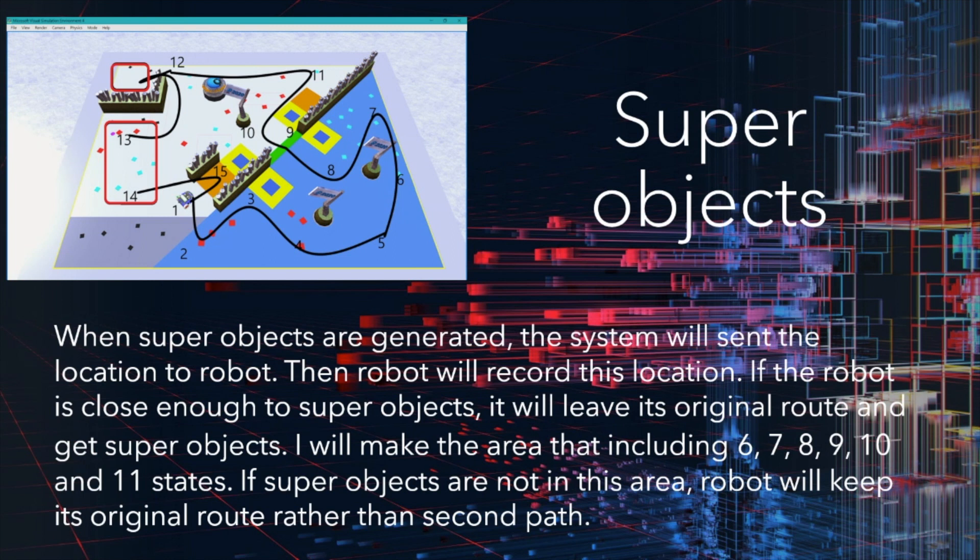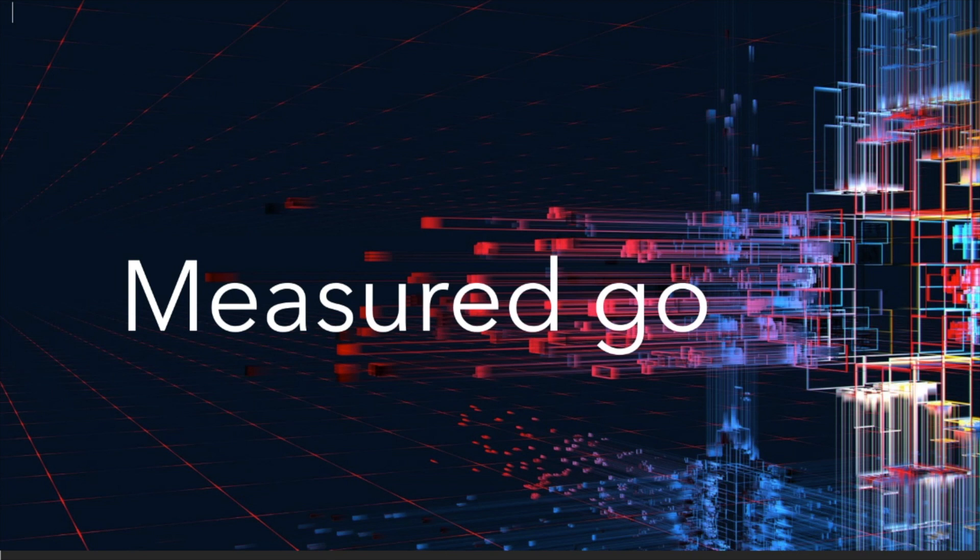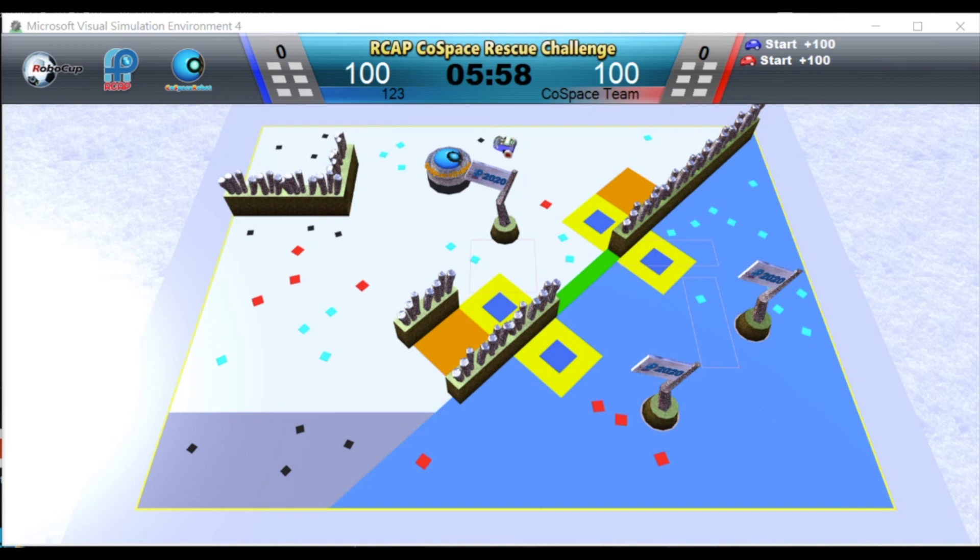When super objects appear, the system will send the location to the robot. The robot will record its location. If a robot is closest to the super object, it will leave its current route and get the super object. I will set the option to include steps 6, 7, 8, 9, 10, and 11. If super objects are not in this area, I will use the other option to use this node and replace the first path.